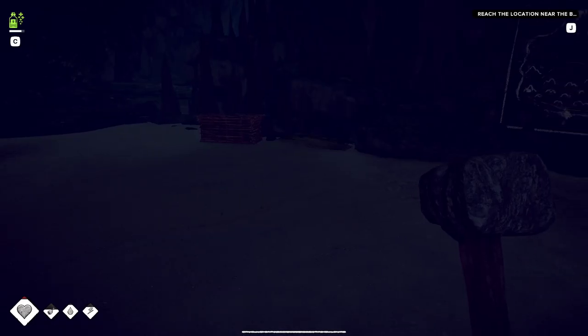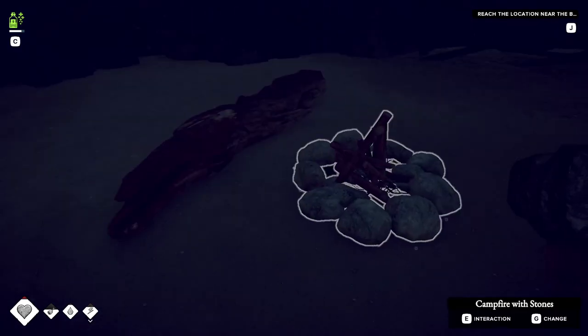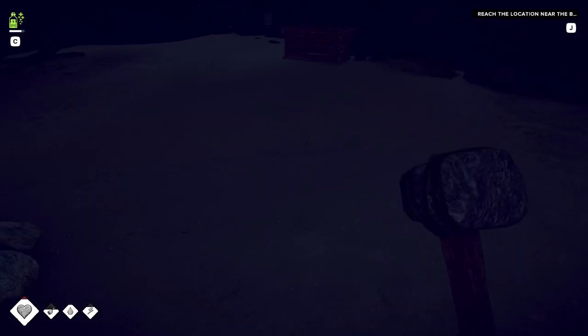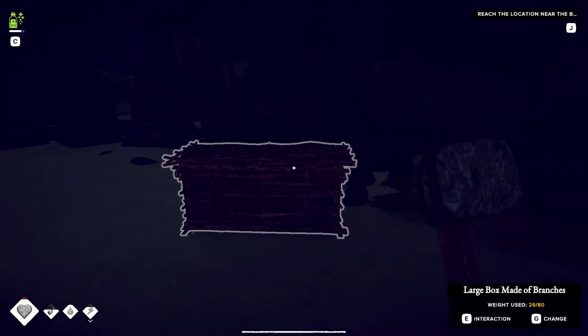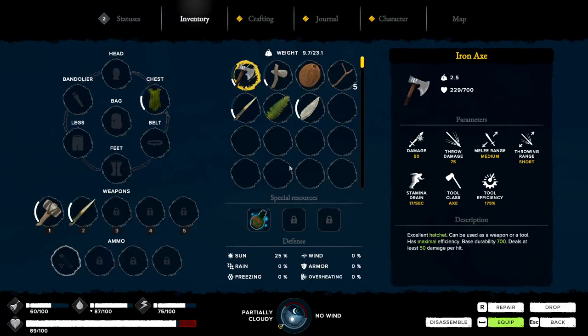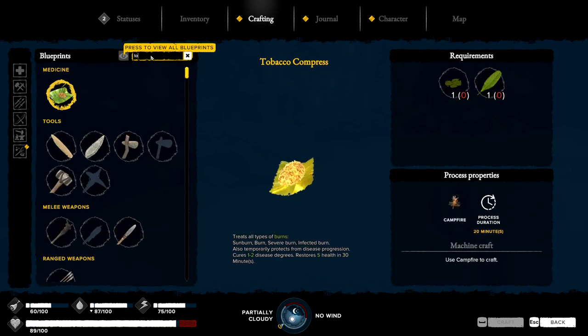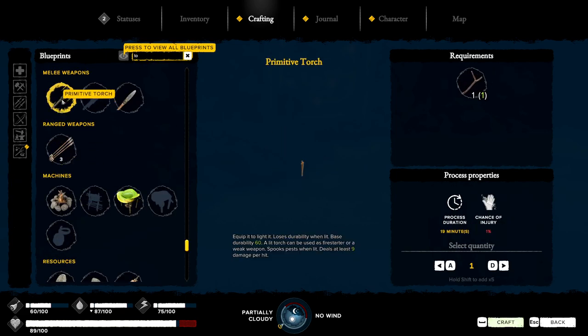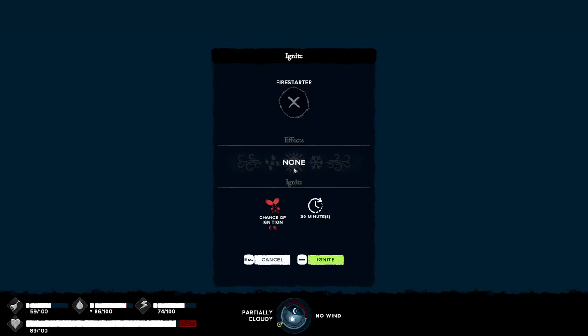Yeah, we're there now. And look at this place — it's dark as shit, but I think it's just one of those things where we're gonna have to keep the fire on all the time. Or do I just keep crafting torches? With one stick, make that, light the damn thing, equip.